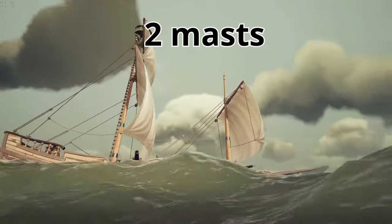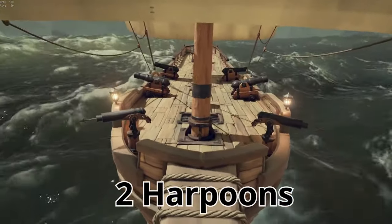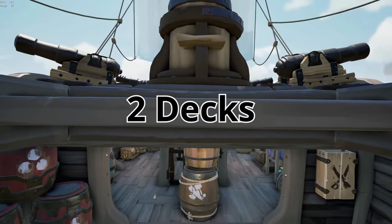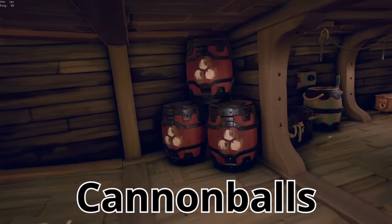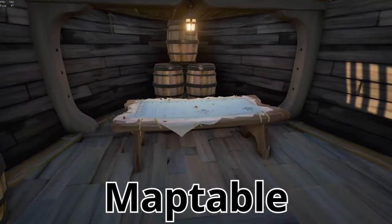Before we dive deeper into details, let's have a quick overview. This vessel sits low in the water, accompanied with two masts, four cannons, and two harpoons. The ship is narrow but long, divided into two decks. The bottom deck — most importantly — holds cannonballs, wood, food, and grub.